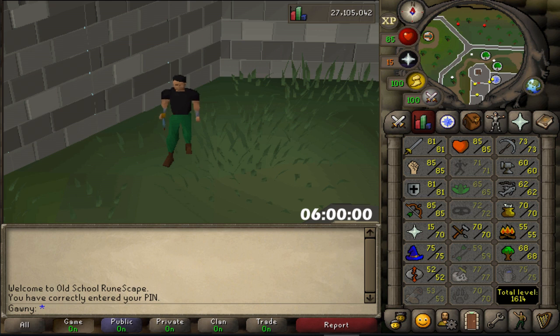What is going on guys? Welcome back to another video. This is going to be a free-to-play moneymaker. We're going to be cutting yew trees for 6 hours and see how much we get. The reason I'm doing free-to-play and not members is because membership just expired on this account and I go on holiday next week, so I figured I'm just going to wait until I get back before I put membership back on.